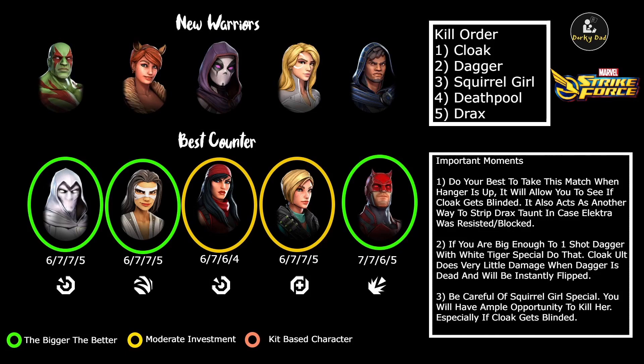Night Nurse: everything but the Basic. We want her as a Healer. And Daredevil: I like everything. I would even do the Ultimate if I had a surplus of T4s, but I think the Ultimate is the most skippable one. I'm going to use him as a Raider. As far as investments go, you definitely want Moon Knight, White Tiger, and Daredevil to be as big as possible, and moderate investments on Electra and Night Nurse.